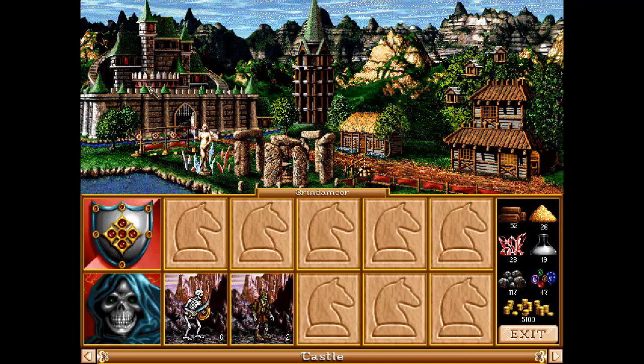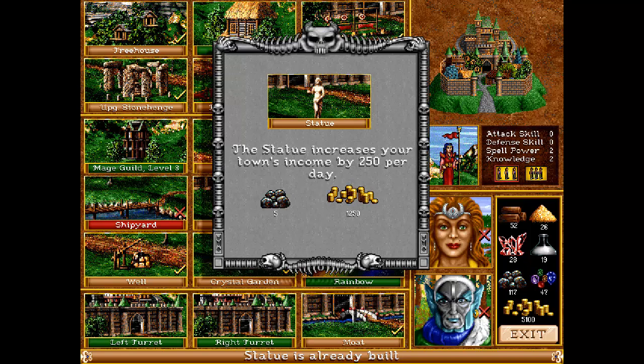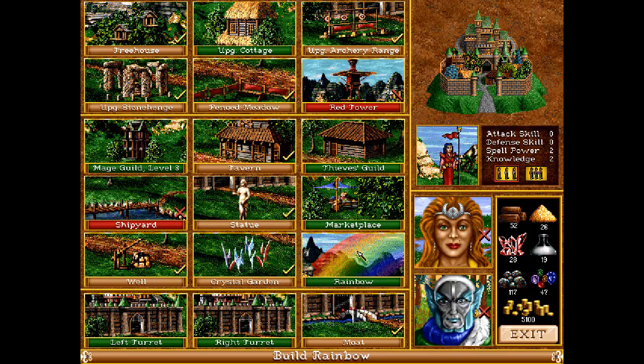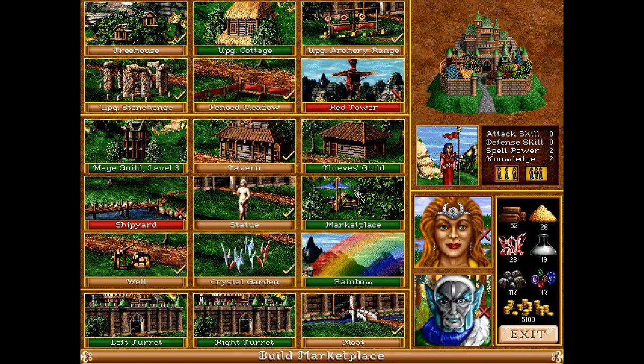What can we buy here? We already have the statue so we are getting some money, but it's still not enough. Upgrade cottage produces battle dwarves.